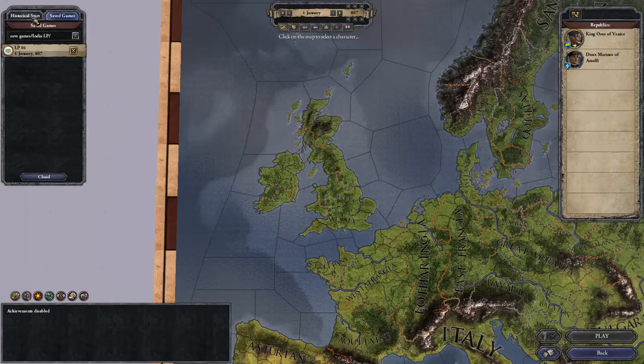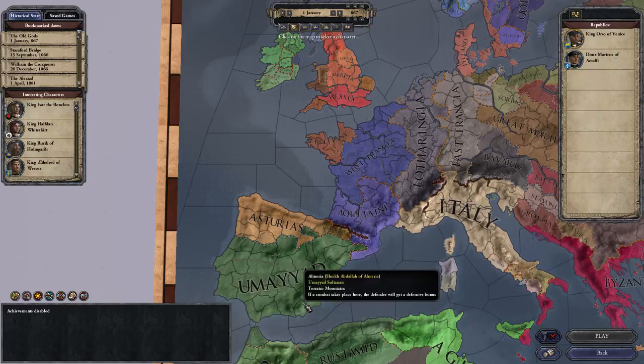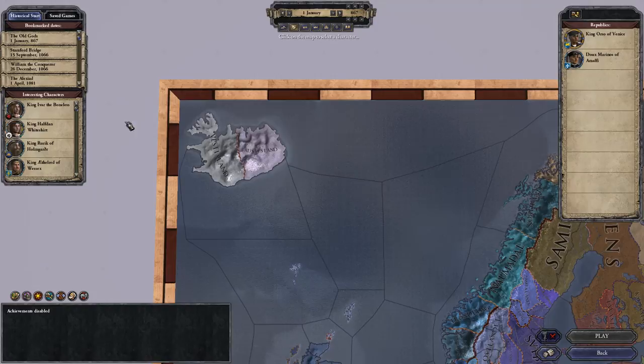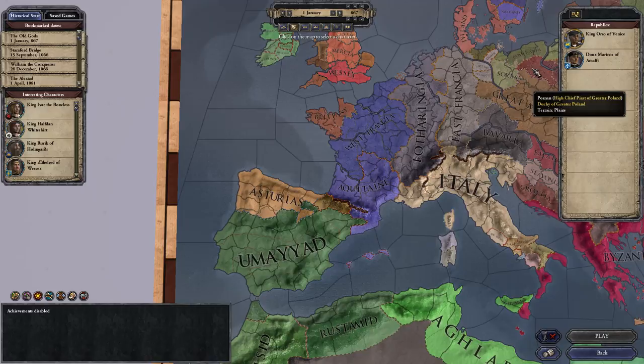This episode is primarily going to be about going over the differences in the game as it stands right now. First things first, they shaved off a little bit of the map here. We lost a little bit of the islands of Canaria, and Iceland got moved in closer, I believe, because it's not directly north of Ireland as I recall. Have to look at a map again to double check, but I'm pretty sure that's the case.